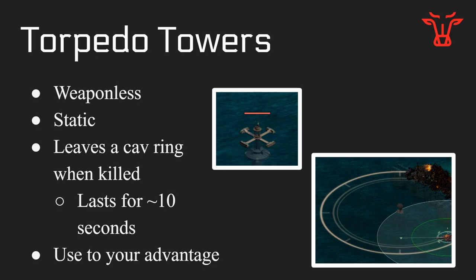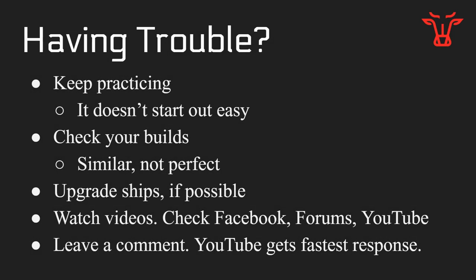The next object is a torpedo tower. The torpedo towers are weaponless and static — they don't move — and they leave a cavern when killed. You can see in the middle is the torpedo tower and the bottom right is the cavern left behind. It has a high radius and diameter and lasts about 10 seconds. You can use this to your advantage by pulling the enemy Hellwraiths over the cavern to surface them, since Hellwraiths may take more damage when surfaced, although that's not officially confirmed.